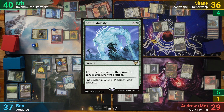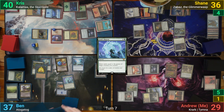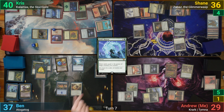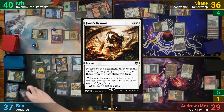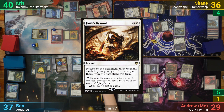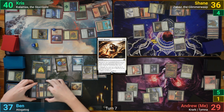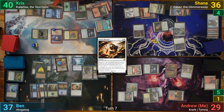Ben then casts Soul's Majesty, drawing a further 25 cards. One of the many cards Ben has drawn this turn is Faith's Reward, and he returns for the most part the lands he's been sacrificing. The neat part is they all come back untapped, although he doesn't really need a ton of mana with Omniscience out.